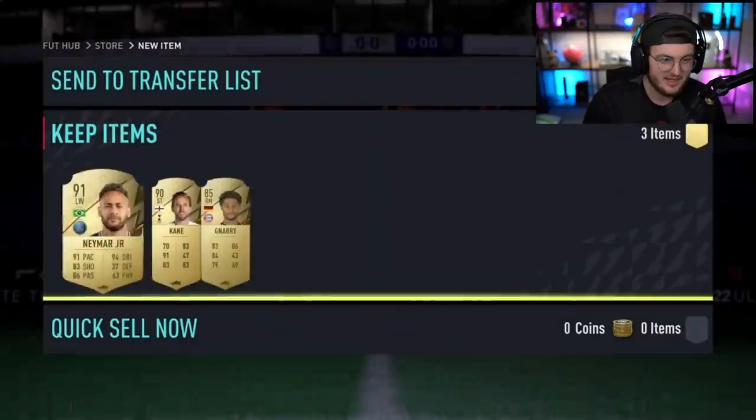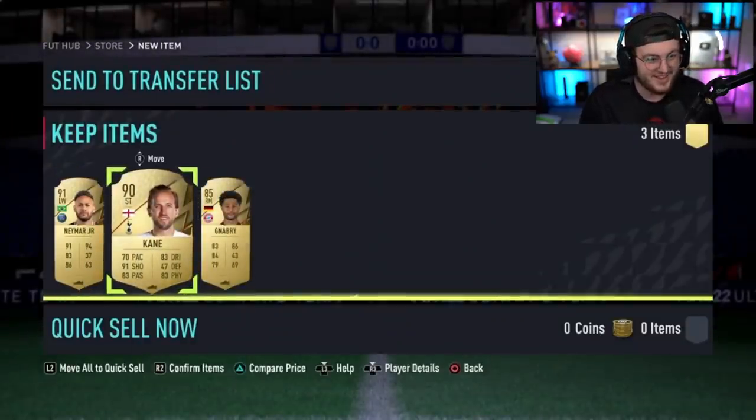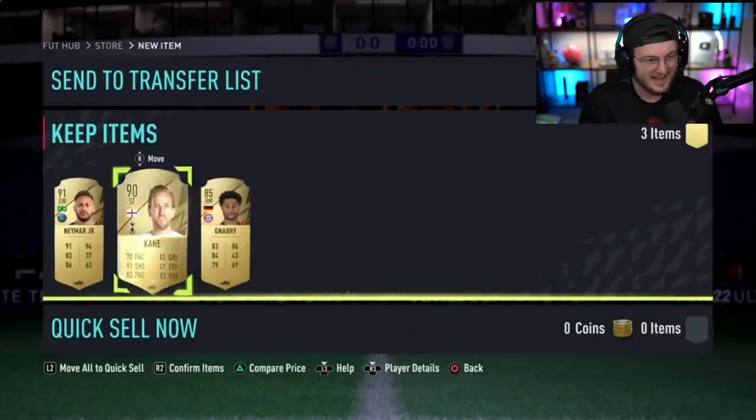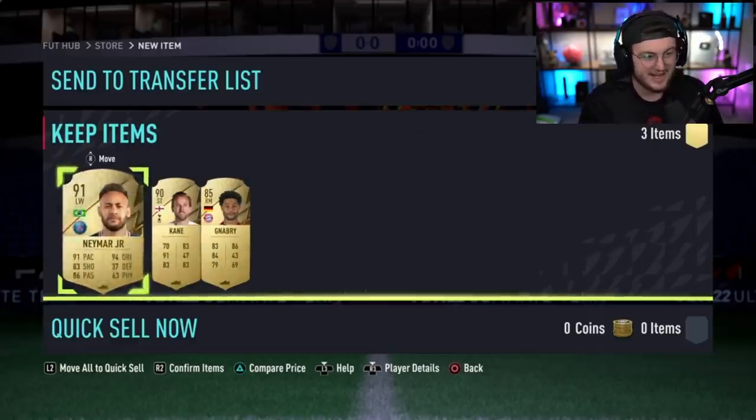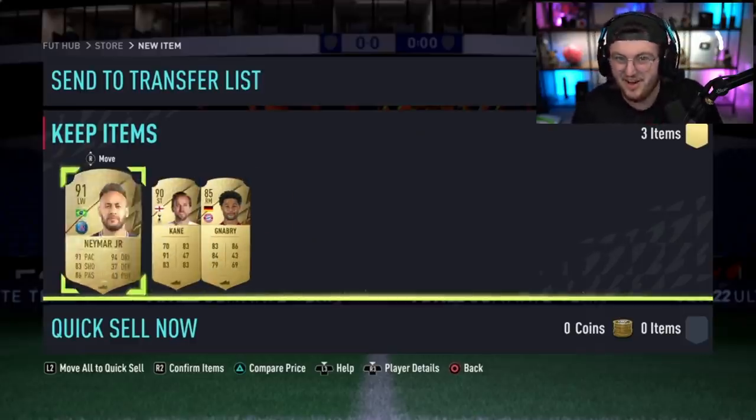Anything hiding behind there? Could be something else behind there. Oh my word! Look at that for a pack — 91 Neymar and 90 Harry Kane behind him, then an 85 there for good measure. That is a W, man. What a pack. That is what you'd love to see right there. Come on!